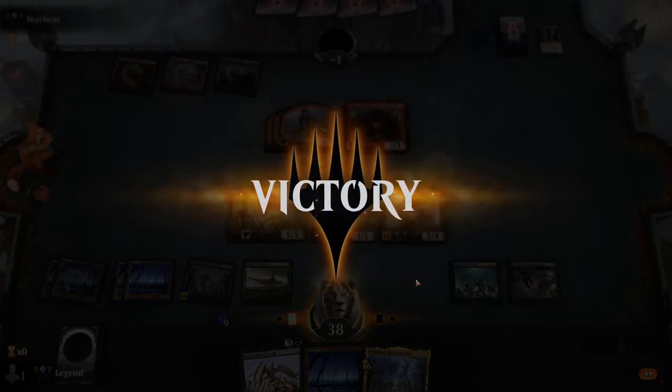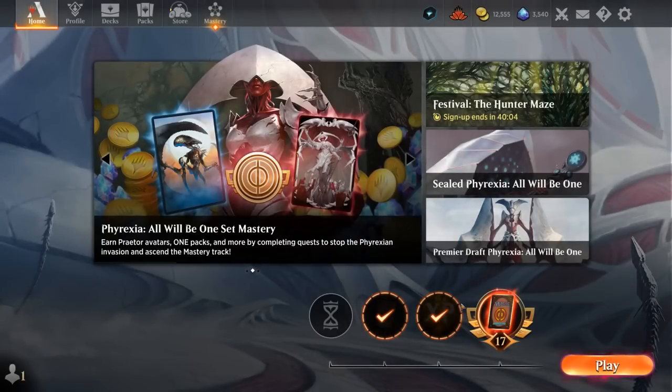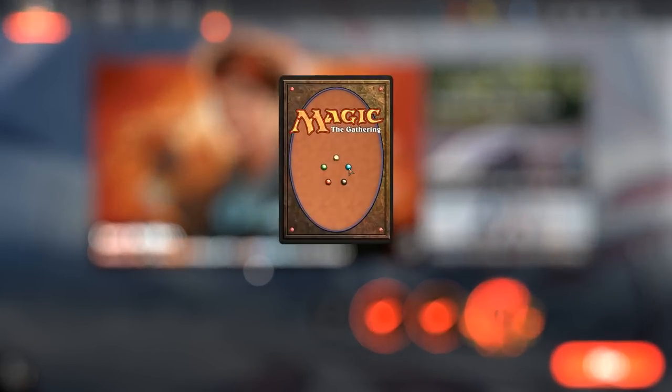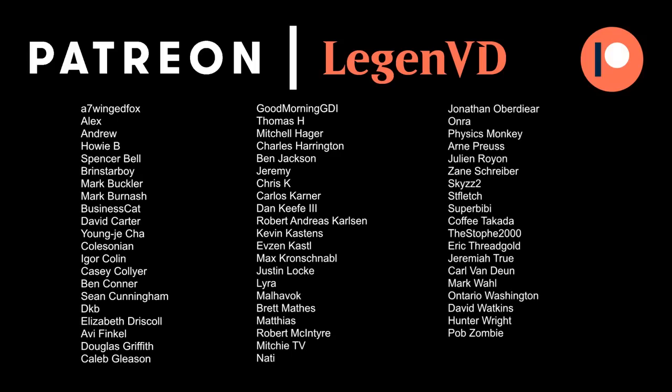We got to see our Monoblack Devotion deck in action, and the deck seems pretty well positioned in the current Explorer metagame. It can be a bit vulnerable to combo-oriented decks and heavily controlling Blue-White decks, where cards like Obliterator are not at their best and the opponent can keep our board in check with Sweepers like Farewell to exile our enchantments. But we have good tools against aggressive creature decks with all the spot removal, well-timed Sweepers, and Extinction Event — especially important against Monogreen Devotion. Leyline of the Void is a flex slot you could replace, but having it in your opener against a Greasefang combo deck can be incredibly important. Thanks for watching, have a nice day, and thank you to all my patrons — you can become a patron at patreon.com/legendvd.